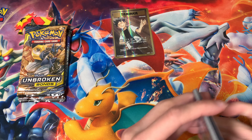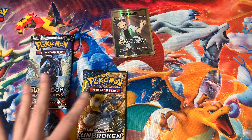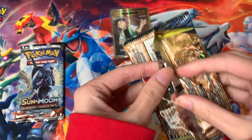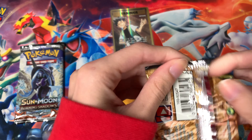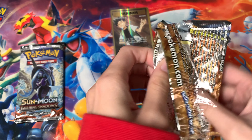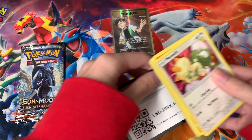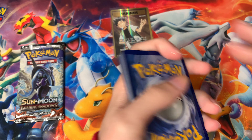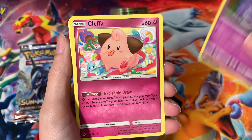Now we're moving on to the real fire packs — we've got Unbroken Bonds and Burning Shadows. I'm gonna go for Unbroken Bonds first; I have not opened this set in a while. There we go — slipping off the code card, perfect. Go redeem that. In Unbroken Bonds it's a hard set to pull from, so I'm not sure if there's an energy on the back — I'm not going to risk ruining it.